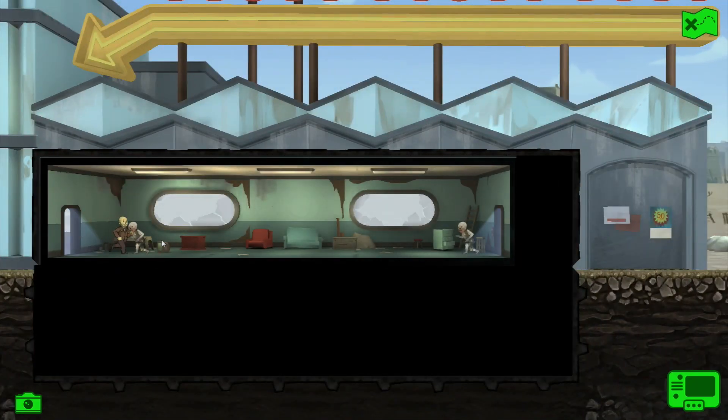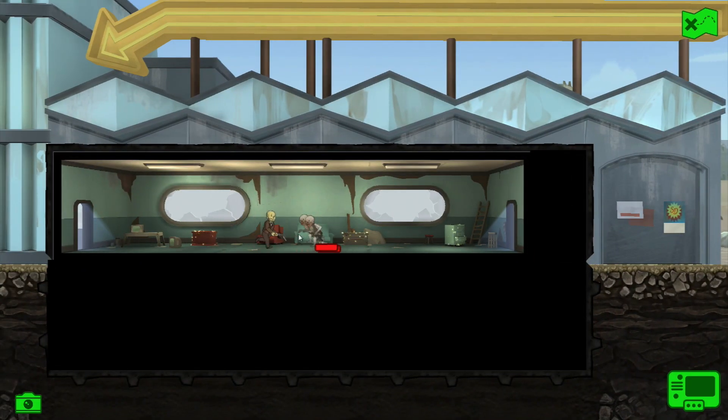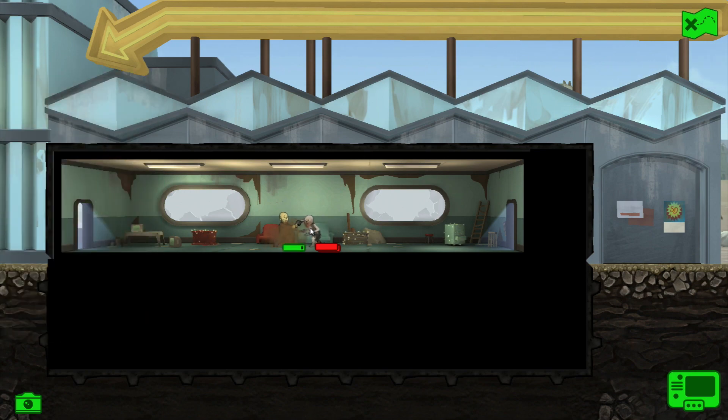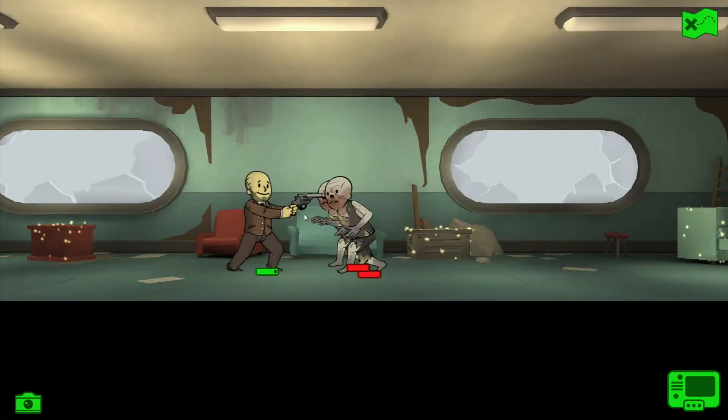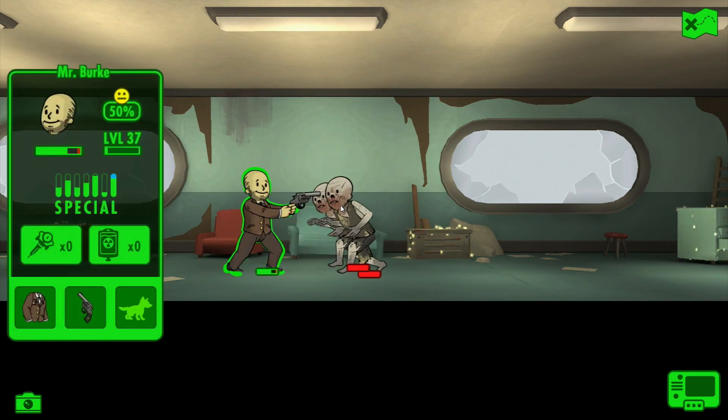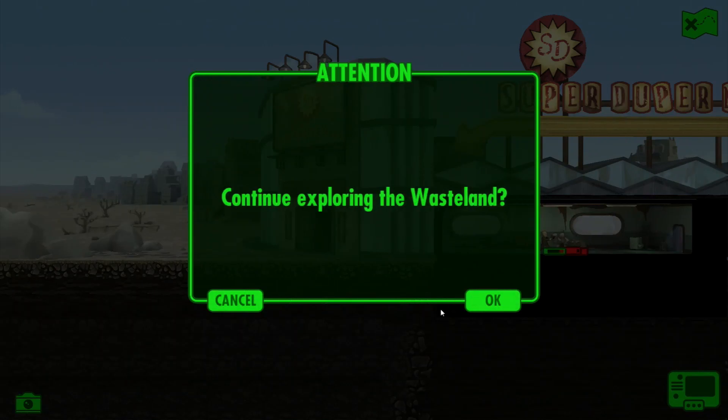Be ready to back out - who knows what's in here. Ghouls! Oh dear, shoot him, shoot him immediately. He's only got a six-shooter. Shoot them! Mr. Burke, shoot them! Continue exploring the wasteland - oh jeez, that completely messed up. Let's bring him back. The controls really let me down there. I was so confused as to which buttons did which.